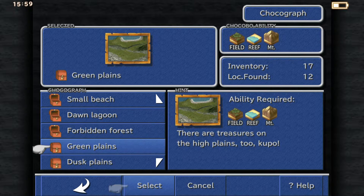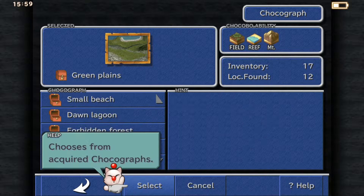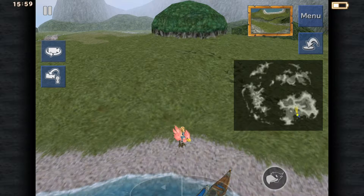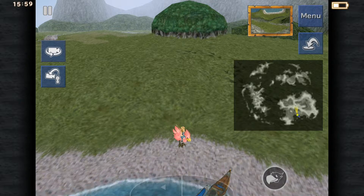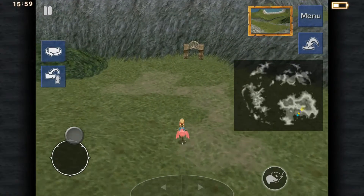Here we go. There are treasures in High Plains, Kupo. High Plains are grass-filled so often found at higher elevation. So if I remember correctly this one is near Alexandria. So let's go over, start from the Chocobo Forest and jump over the mountain.